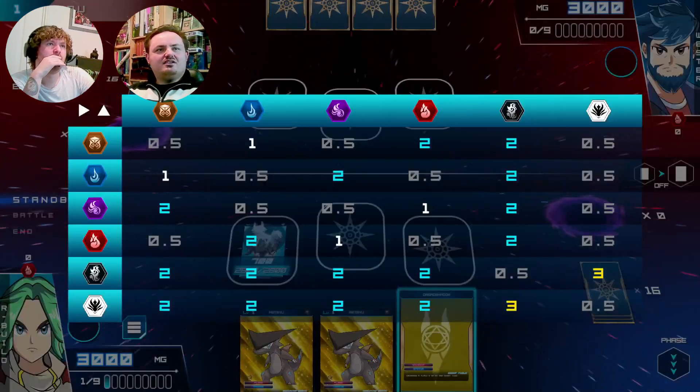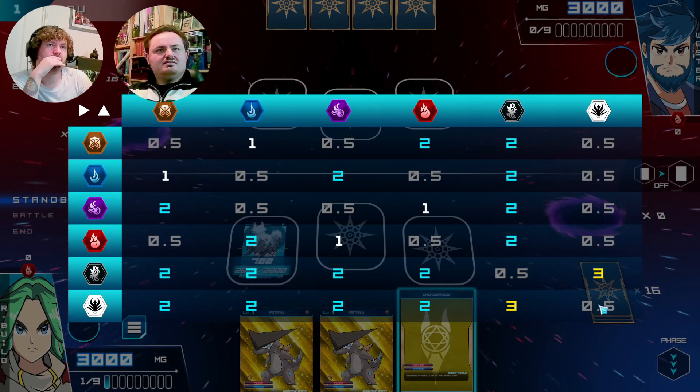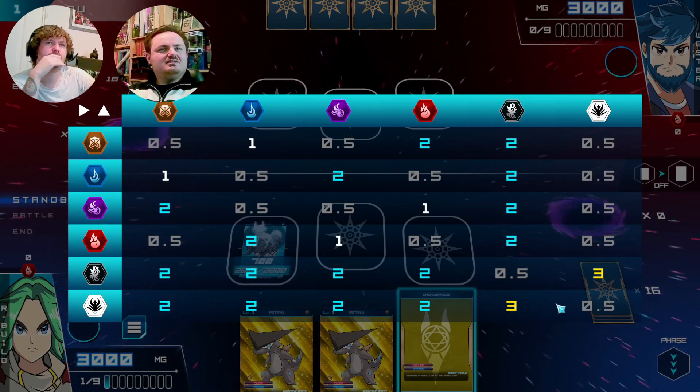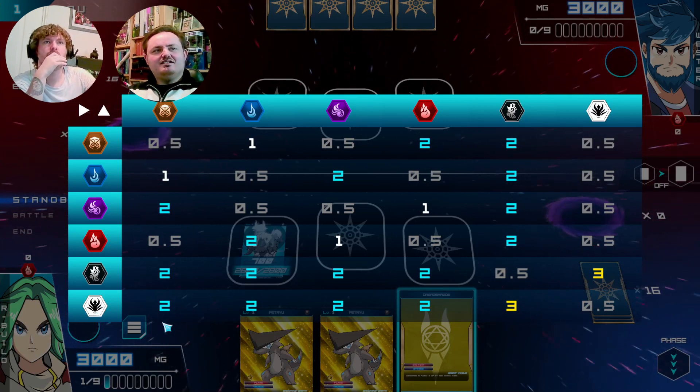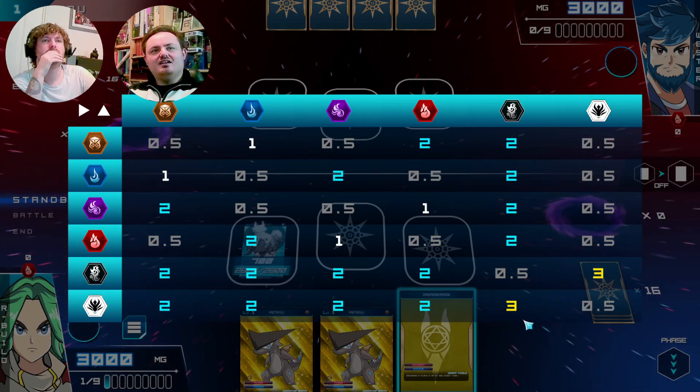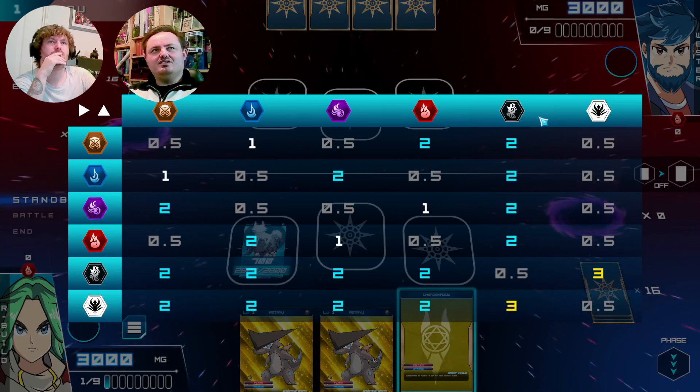Oh it says he's weak to dark — but wait, is he? He is — three times damage. No wait, this is attack: Ephemeral does two times damage to everything, and then dark takes three times damage from it.